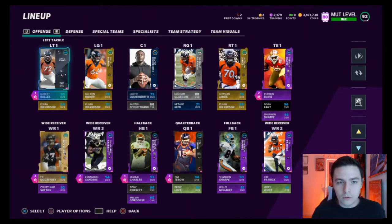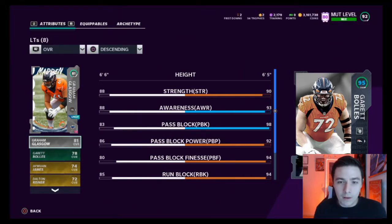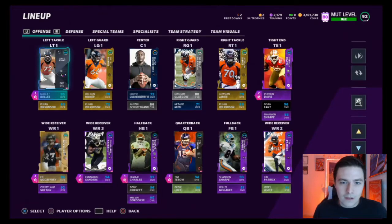Before we go into that, I do want to go over Garrett Bowles. I did have him for a little bit now. It's just like, what am I going to make a video about — alignment? It's awkward. What do you do, run his direction and hope that he blocks? It's hard to keep an eye on him the entire time. He's got 90 strength, 93 awareness, 98 pass block, 92 pass block power, 94 pass block finesse, 94 run block, 92 run block power, and 94 run block finesse. So he's pretty much your average 94-95 overall lineman and he's actually the best lineman that we have now. It used to be Graham Glasgow at right guard — he's an 88 overall — but we still have guys sitting around 72, 78, 79. Garrett definitely helps. Hopefully we get some more drops later down the road.